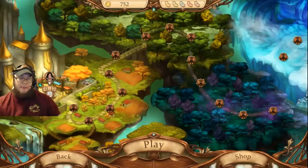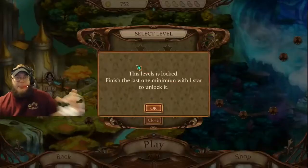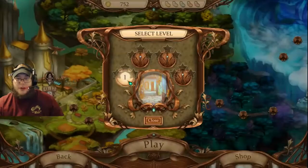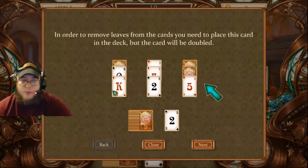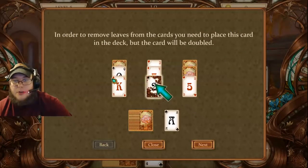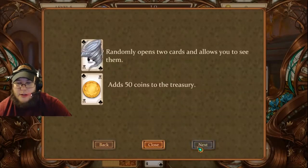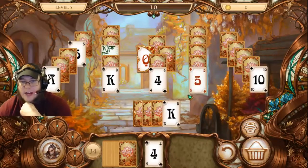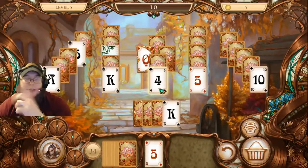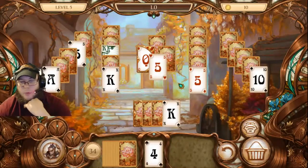This level must be finished with a minimum of one star to unlock it. So now we're going to go in. In order to remove leaves from the cards, you need to place this card in the deck but the cards will be doubled. Randomly opens two cards and lights a sea, adds 50 to your treasure — well, that's nice. This could get kind of tricky. Five. I see — it's saying you got to remove the leaves and then you got to play it again. It's just a weird way of wording it.